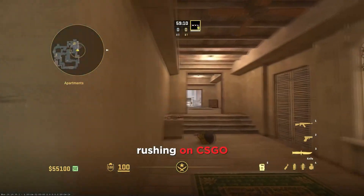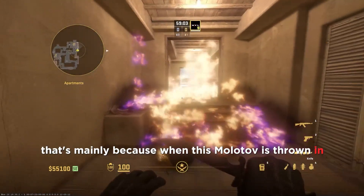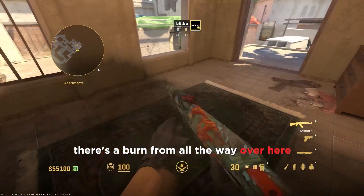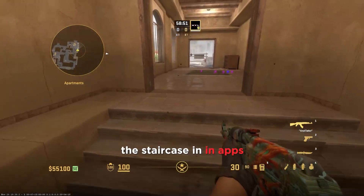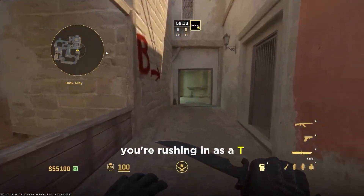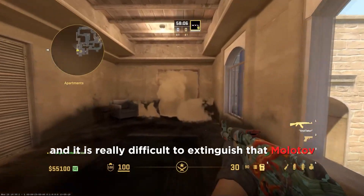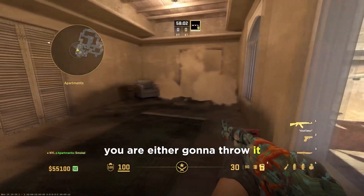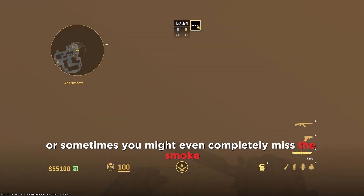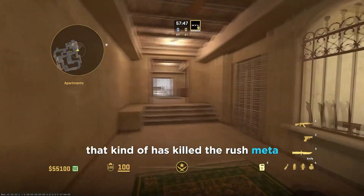I wanted to showcase this issue on Mirage as well, because this is a map I used to love rushing on in CSGO but find a lot more difficult in CS2. When this molotov is thrown in CS2 it covers a really big area — you can see there's a burn all the way from over here to the back of the staircase in Apps. That molotov is really problematic when you're rushing as a team, because you come in and it's already down. It's really difficult to extinguish that molotov perfectly on the fly — most of the time you either throw it and take a lot of damage, it still isn't completely extinguished, or you completely miss the smoke, which happens way more often than you'd think in pugs.